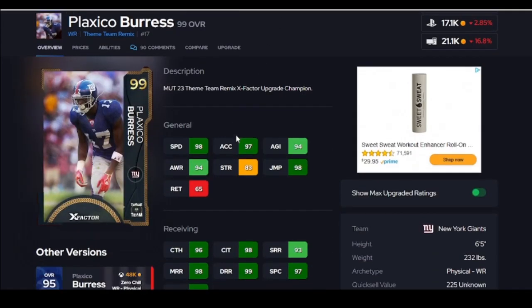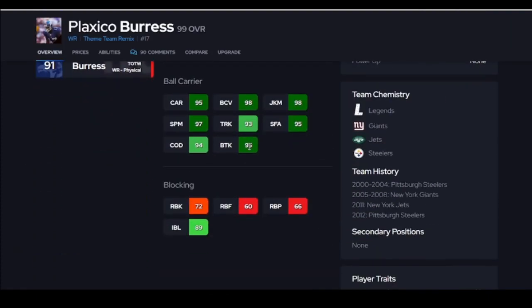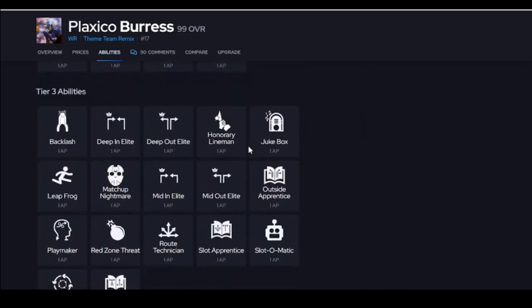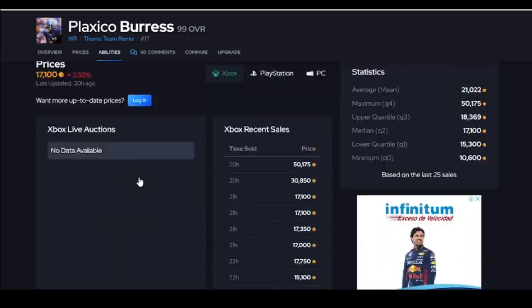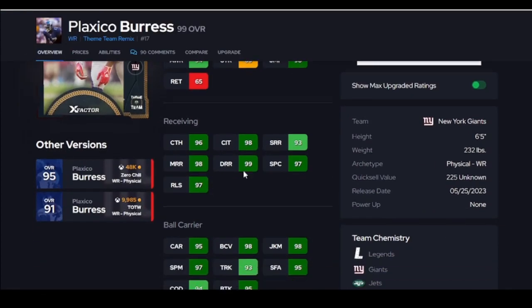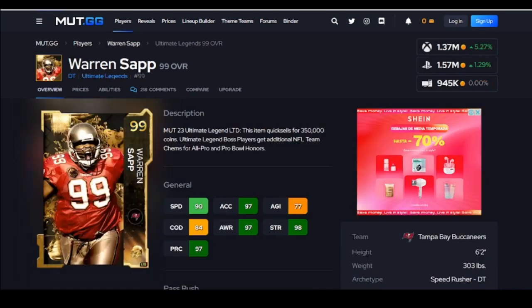Plaxco Burrus, guys. 6'5", best wide receiver in the game. Breaks crazy tackles. Go watch my gameplay — breaks four tackles the first play. This card is so good. Route Technician for zero is all you need on him. I love this card, go get him, you're going to love him. This card should be on your team because he's so good, and he's not very expensive.